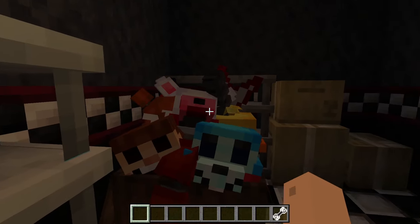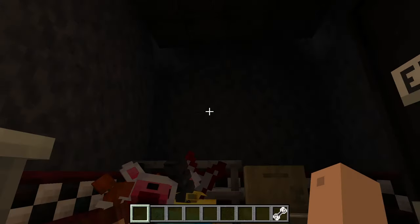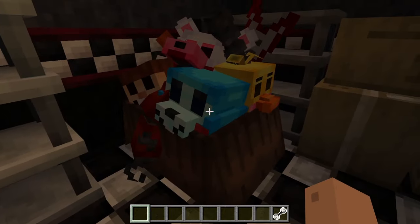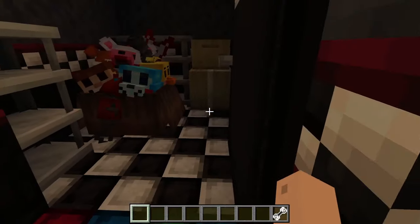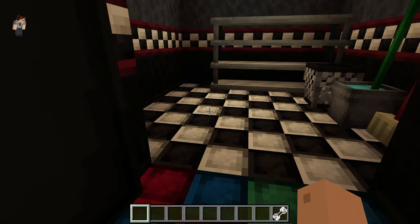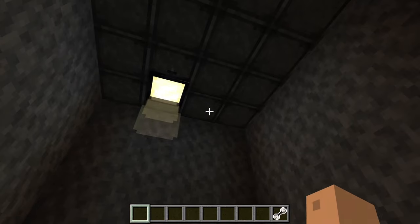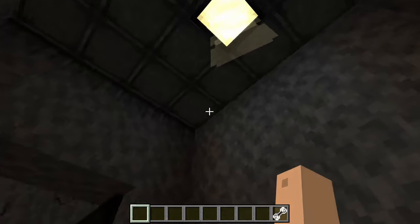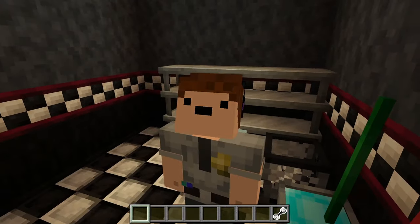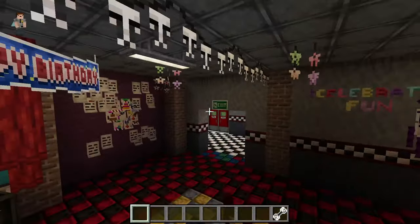On this side we have the supply room, which doesn't have light in it — I think that's fitting because supply rooms in places like this often don't have lights. We've got random junk from all the animatronics, boxes, and shelves. We also have the mop closet like from FNAF 1, where we have Bonnie staring up into the camera. By the way, there are cameras in this mod — am I going to set them up? No, I don't feel like it. All that leaves us with is the main lobby.